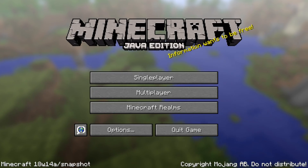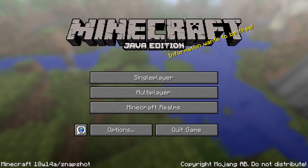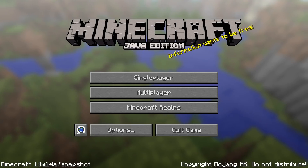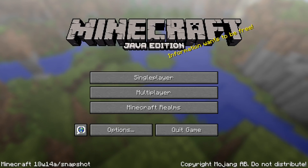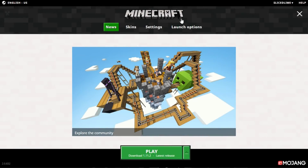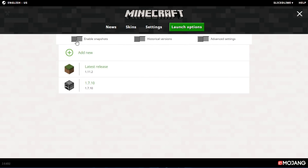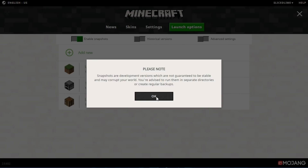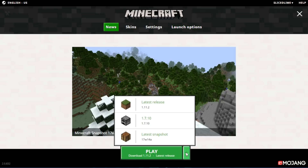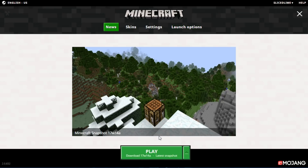Those were all the changes for this version. Remember this is a development version — if you want to try it out, do it on a copy of your world or on a separate test world so you don't corrupt your world with all these bugs. If you want to try it, head into your Minecraft launcher, go into the launch options tab, select 'Enable Snapshots,' hit OK, then go back to the news tab where you can now select a latest snapshot profile under the drop-down box next to the play button.